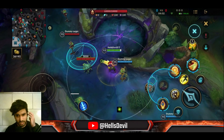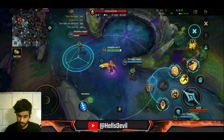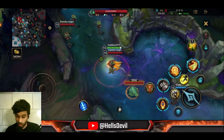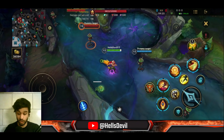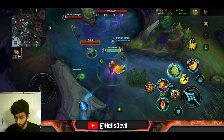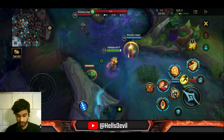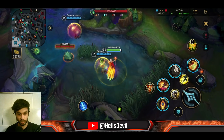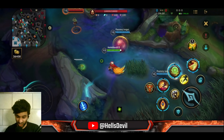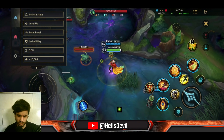The second ability: you dash to a location and knock enemies up — similar to Malphite's ultimate but with a slight delay, so you need to predict enemy movement. It's a very strong ability because the knockup is powerful CC. Your third ability lets you dash to an ally and give them a shield that absorbs damage. You have two charges — use one, it turns green, use the second, then it goes on a seven-second cooldown. You can use both charges on the same ally, but wait for the first shield to expire before applying the second so it isn't wasted.